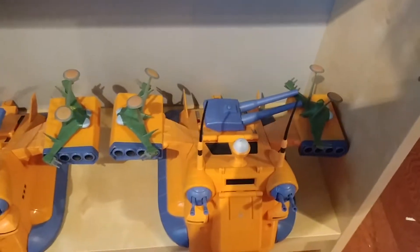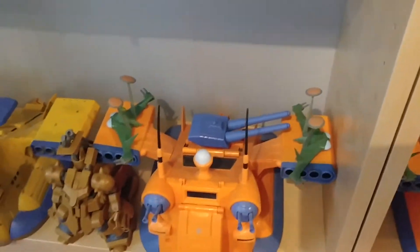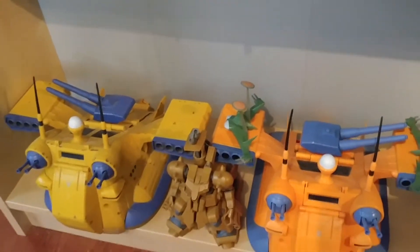Right down here we have our Gallops along with our Luggunns. We have two American Gallops with four Luggunns on top of them, a third American Gallop with two more Luggunns — six Luggunns in total — and the Japanese Gallop along with a Zamor helping them right there. That's going to do it for this shelf. Let's move on to the next section.